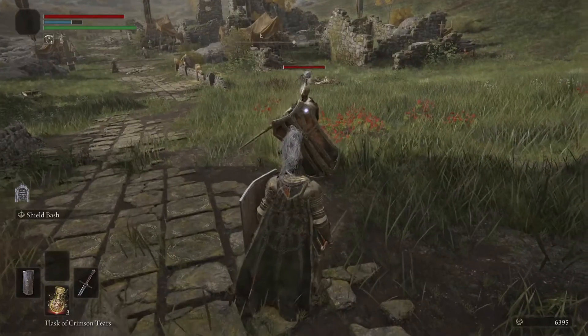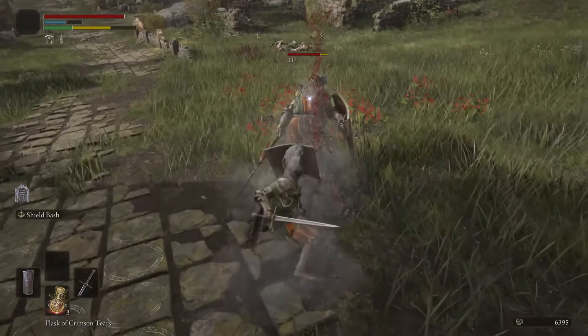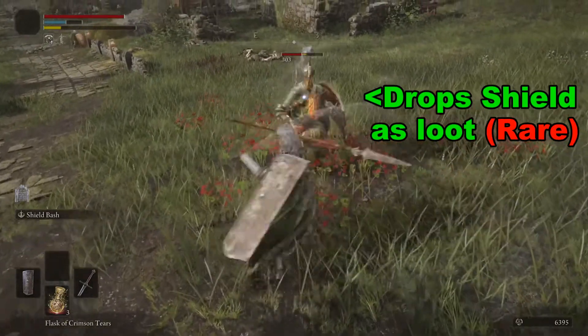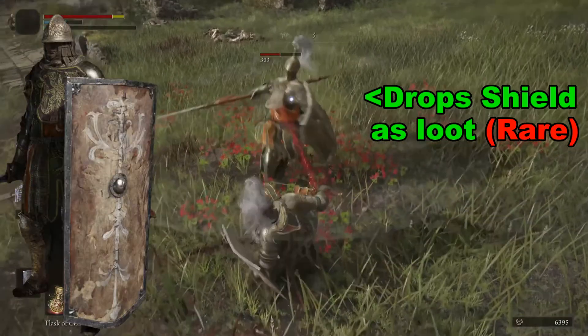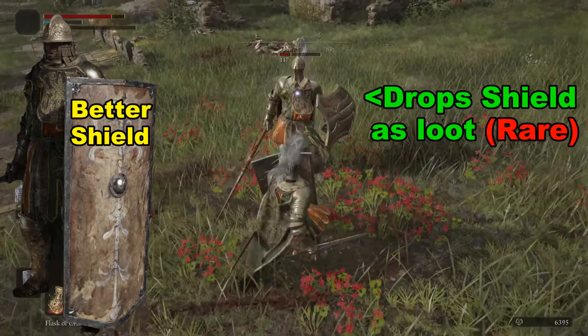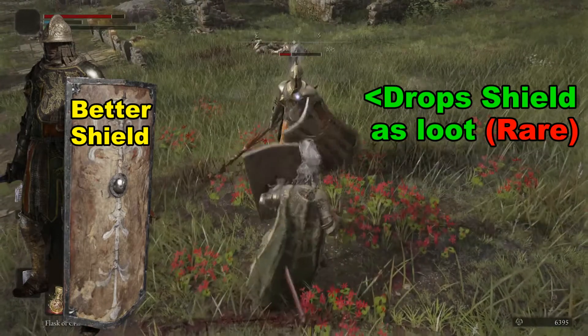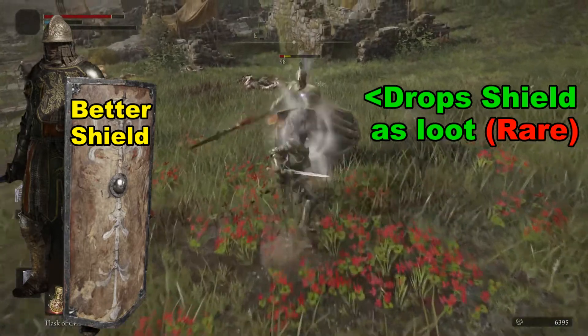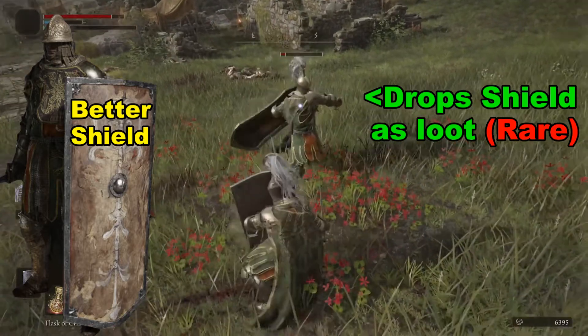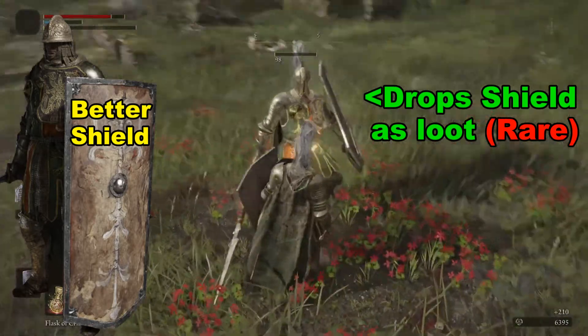One other thing I noticed is that this enemy will also drop a better shield than the one I've got here. But from my experience fighting this specific enemy, it's better to have the giant big wooden shield than the heavier shield — at least from my experience it's been much more effective against this specific enemy.